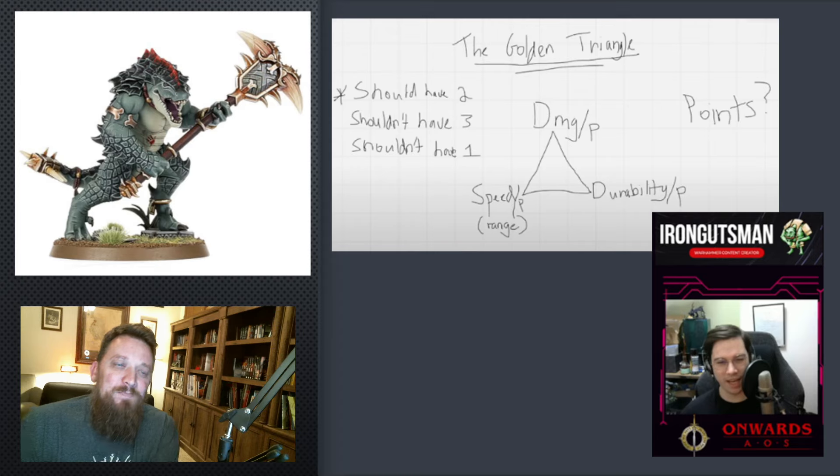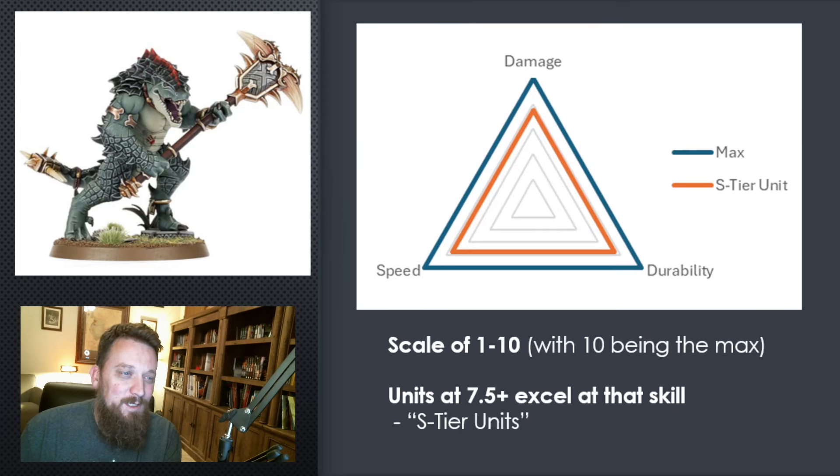What I wanted to do is see how Seraphon units specifically fall into this idea. So I mapped out a lot of Seraphon units on an arbitrary scale of 1 to 10 across damage, speed, and durability. A max unit would have 10s across the board — that doesn't happen in our army. I set the goal at a rating of 7.5: if a unit crosses that threshold, I'm assuming it is very good at that skill.